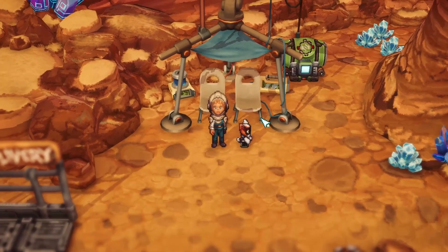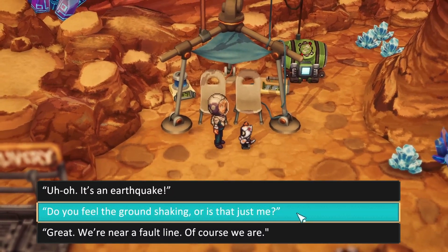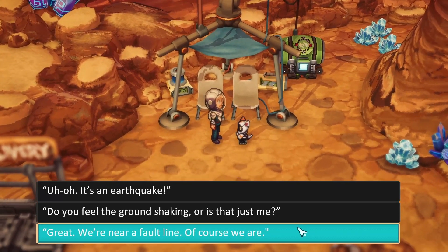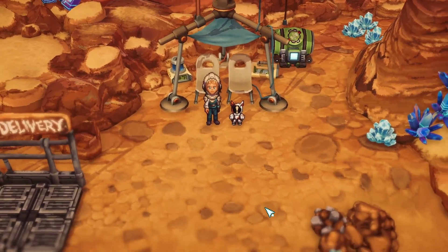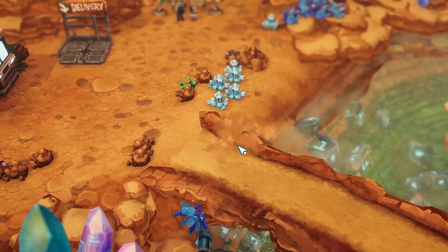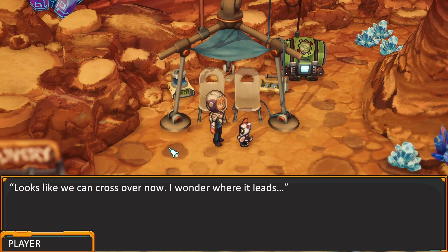Oh, what are we doing today? That sounds like an earthquake. It IS an earthquake! Do you feel the ground shaking or is that just me? Great, we're near a fault line. Of course we are. Shaky beep. The little exclamation mark - did you see it? New path unlocked! Where did all this gear come from? I swear that wasn't there the day before. Looks like we can cross over now - I wonder where it leads.